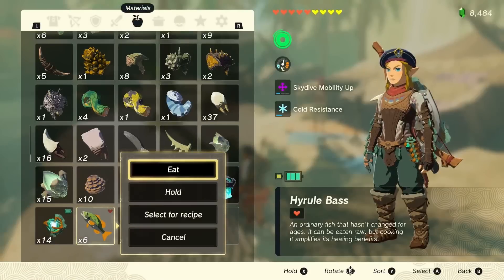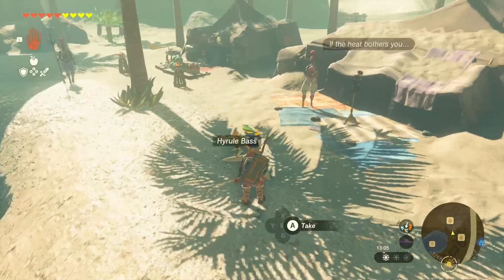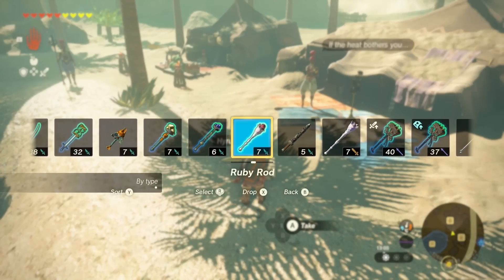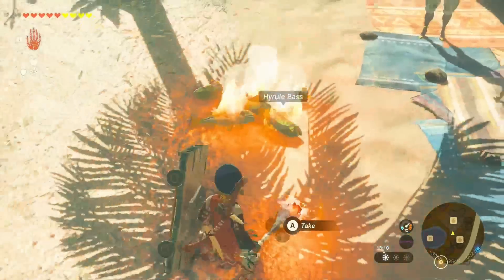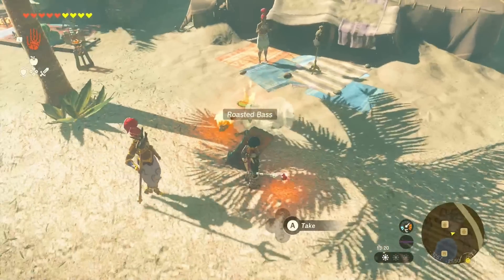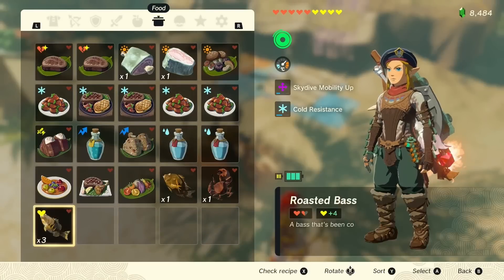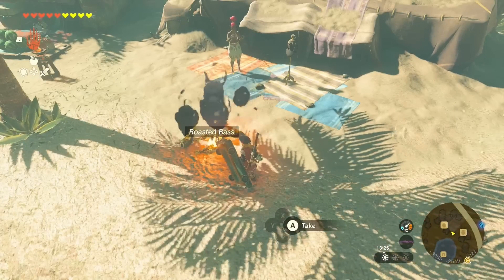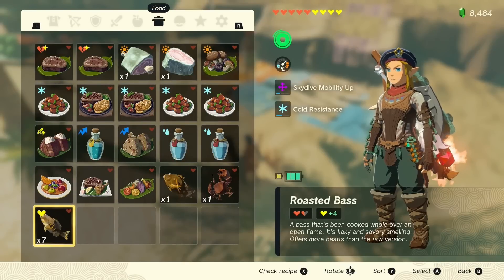So let's cook them. Let's set this bass — hold what we can, five — and drop this down, seven, and we shall roast it. These are roasted now and as we can see from here we've got three with plus four hearts. Let's pick up the roasted bass — we now have seven. One just disintegrated there but you get the point. We can just keep stacking that and we'll have unlimited hearts.